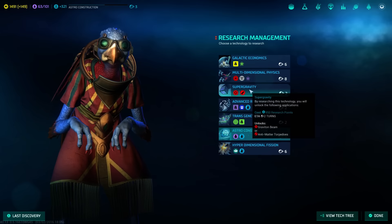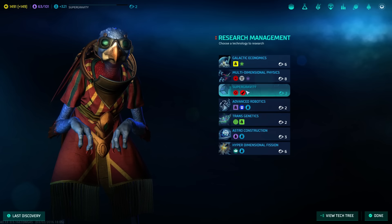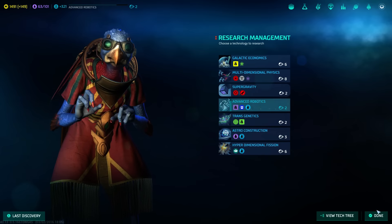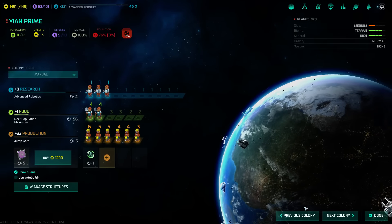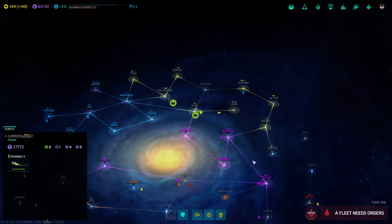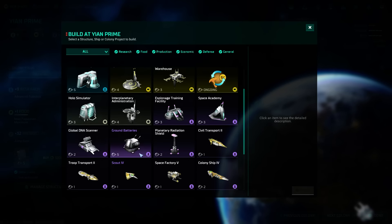Well, a titan would be pretty cool. And the Graviton beam — it's expensive, but I don't know what to do with that one. Yeah, let's get battle stations. Looking really good. We know how much I like these. Eight turns. I'm actually going to move it over here, and I'm also going to build a space factory.